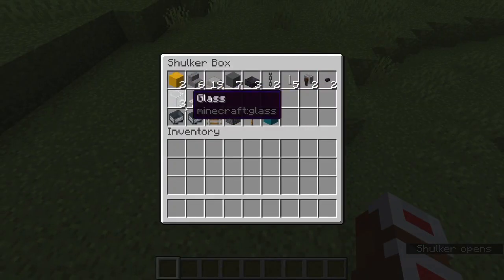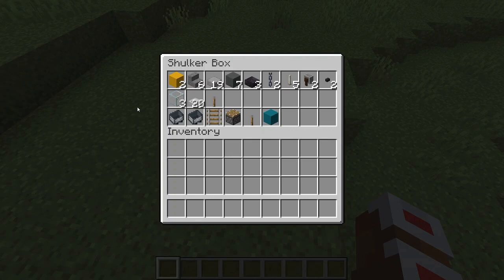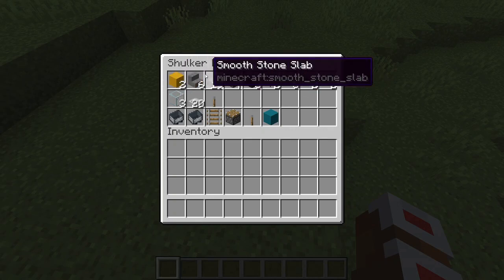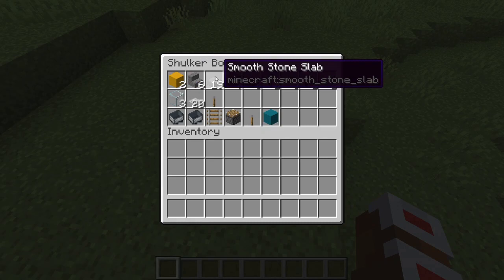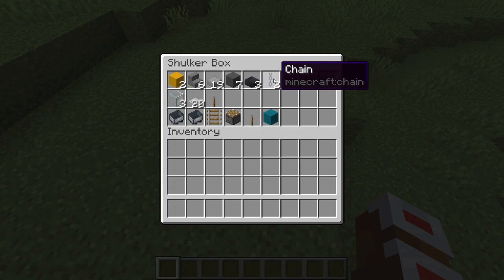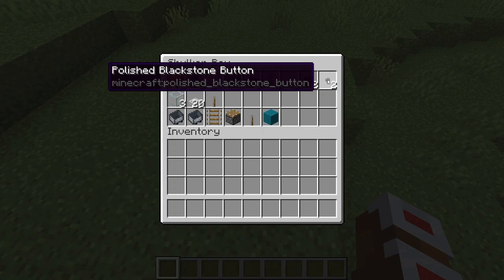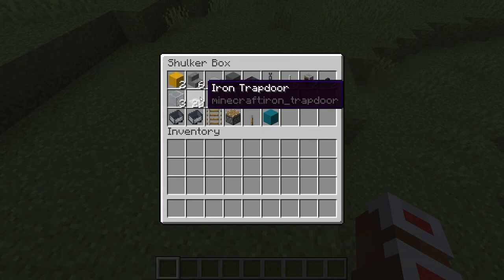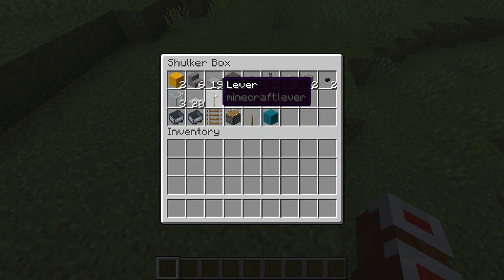So what you're going to need for this build is 2 yellow concrete, 6 stone stairs, 19 smooth stone slabs, 7 cyan terracotta, 3 polished blackstone slabs, 2 chains, 5 end rods, 2 grindstones, 2 polished blackstone buttons, 3 glass, 20 iron trapdoors, and 1 lever.